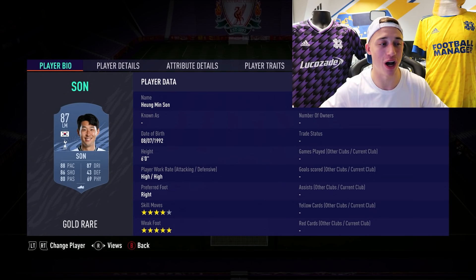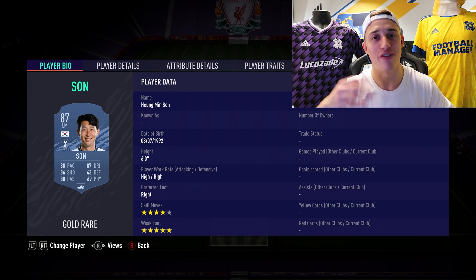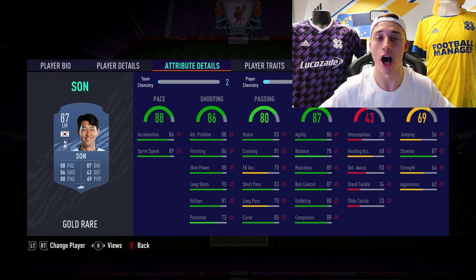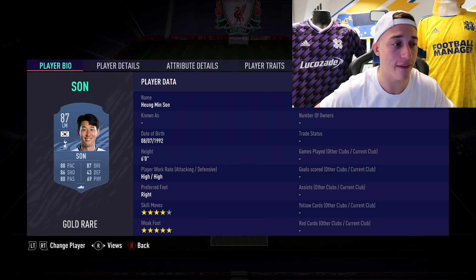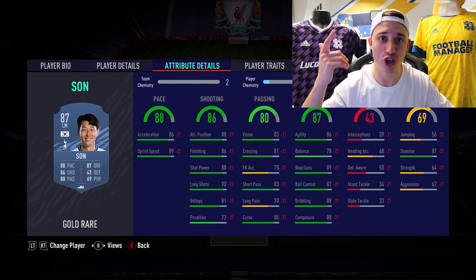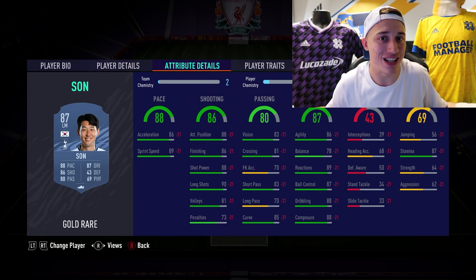Next up we've got Son. This is another player who was in my 500k squad builder. We all play against him in Weekend League — he's just one of those players. 4-star skills, 5-star weak foot, and that is something I can't stress enough — how important 5-star weak foot is, or 5-star skill moves. Son would be decent on the wing but I'd probably say he's more suited to striker with that 5-star weak foot. Not being able to predict what foot you're going to shoot on in the box is probably one of the best meta things in FIFA.